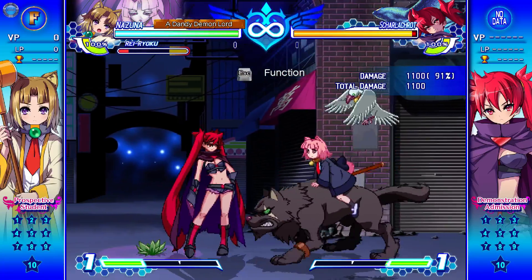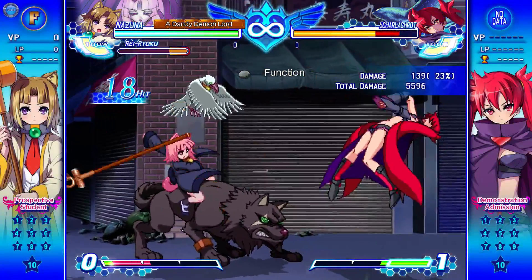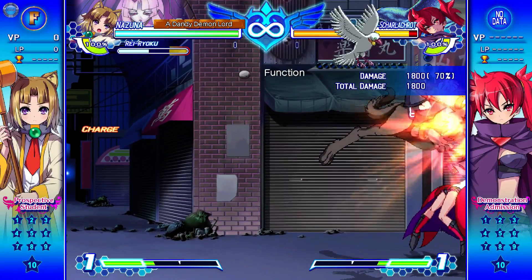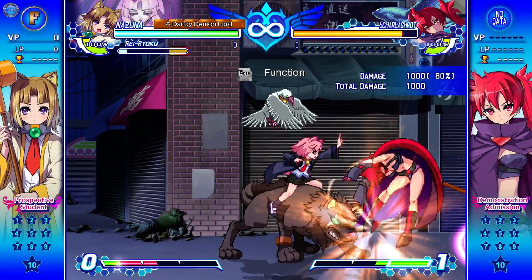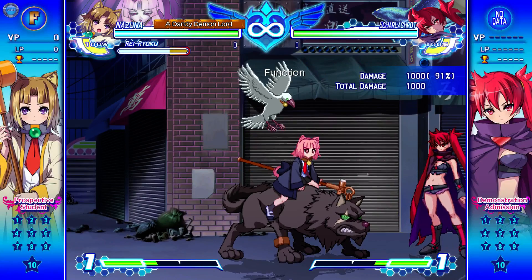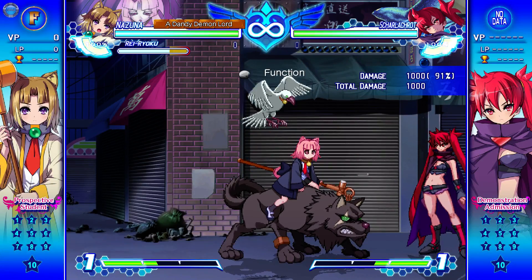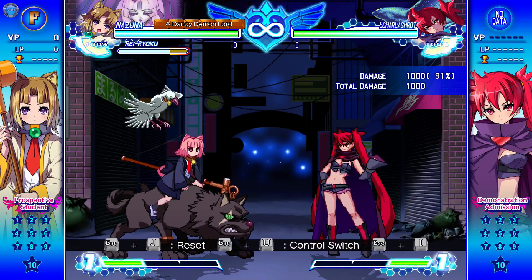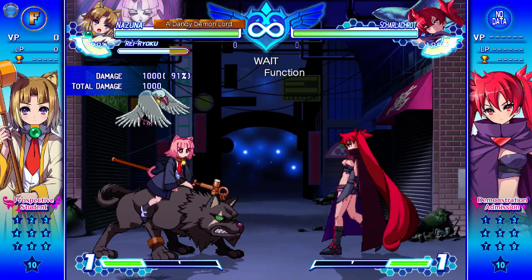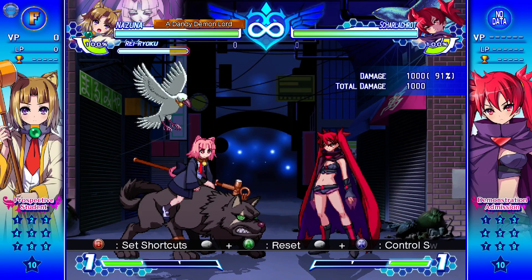This character's just fighting — oh, there we go, found the buttons. That jump was way too big. I wonder if I can combo. Oh god — let's get destroyed by the AI. I guess I have infinite health in training. Any kind of tutorial for noobs? Can't even escape. Press escape to function — I don't see it. Press backspace — okay, set shortcuts: backspace plus 4, backspace plus 7. This resets my power. Control switch — oh my god, now I'm controlling this character! That's cool. I've never seen backspace plus something as a shortcut before.